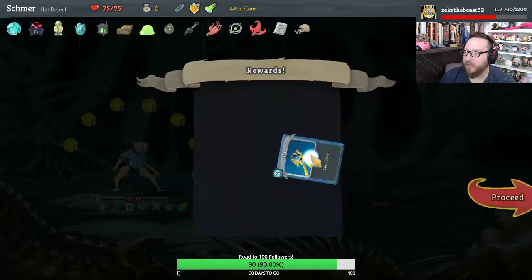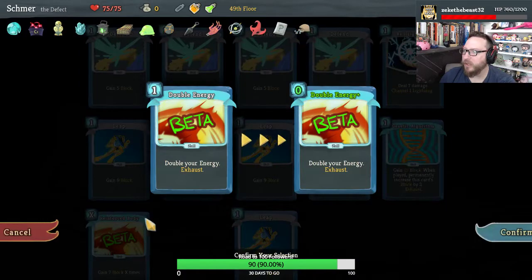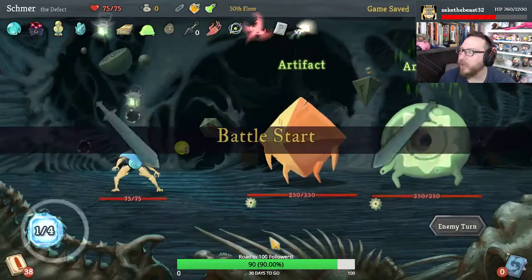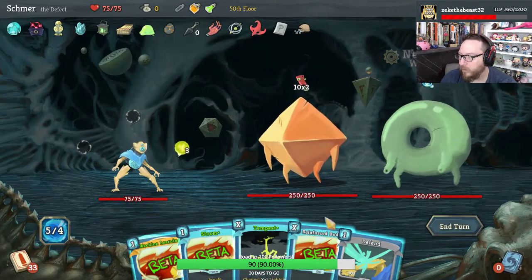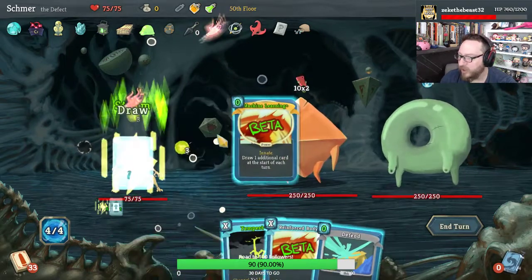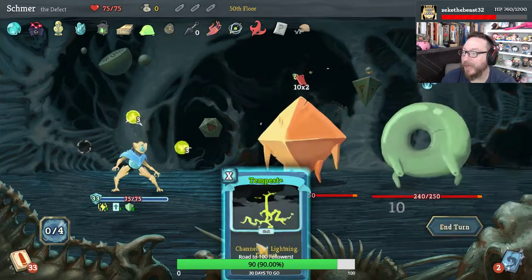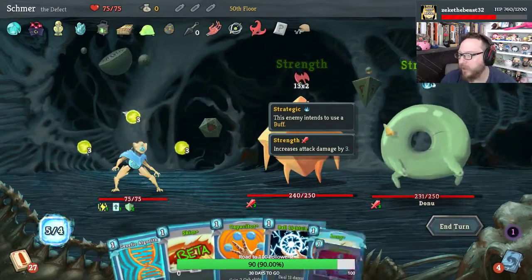Tempest, Axe Kick, Leap, Beam Cell — give me another Leap. We got Donu/Deka coming up, and I think we double energy to make it better. It's gonna be great when we get it — we can play so many cards with our powers. We need three energy, so we Storm. Machine Learning became free — that's great. Let's take no damage, drink the Dex Potion. Do ten damage to both of them — Tempest gets us another orb, so let's use it. Not a great first turn, but it's gonna get better.